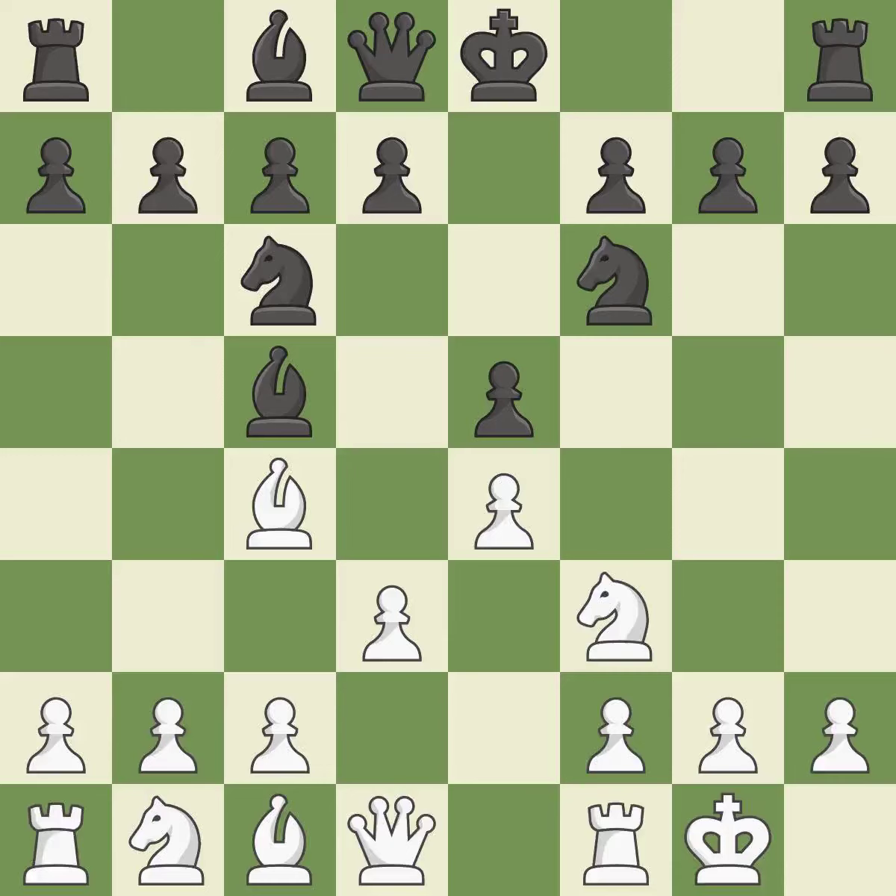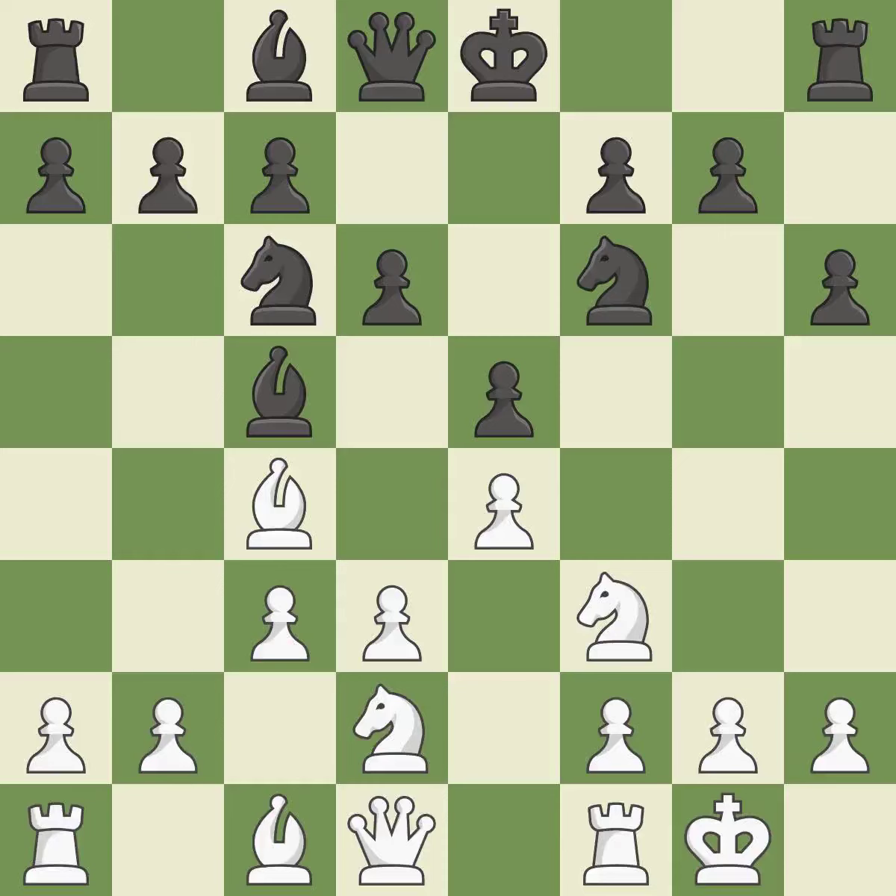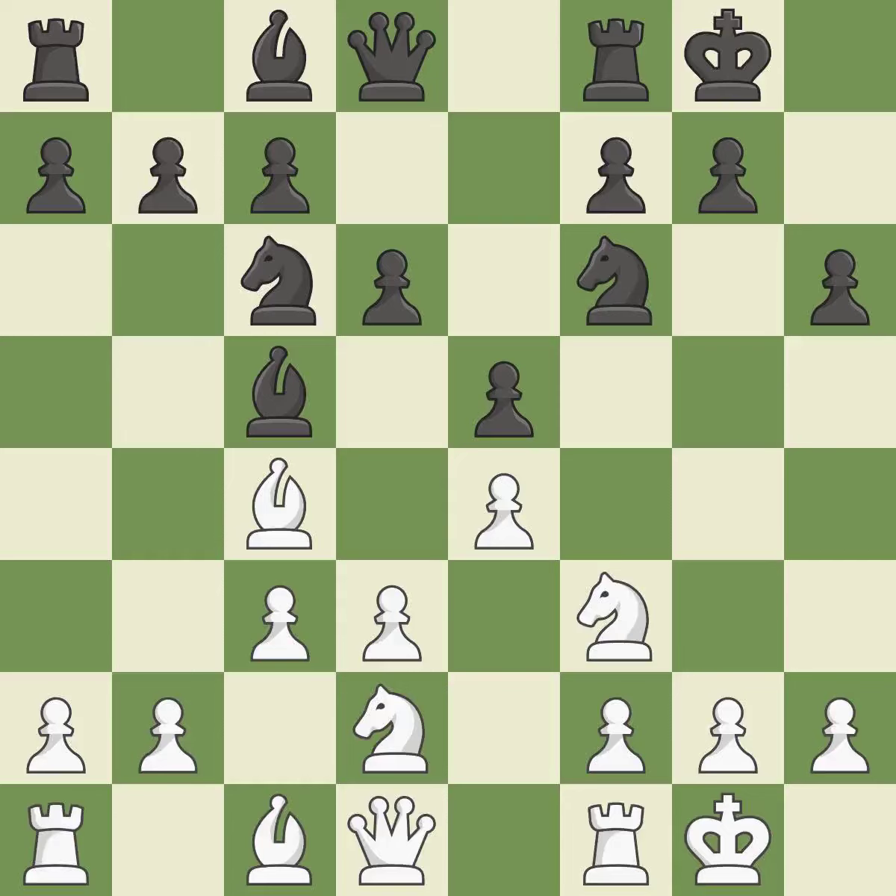Castling kingside tends to be safer because the king is further from the center. A knight moves out of its beginning square and into the action. Castling develops a rook while moving the king to a safer position beyond the board's center. Castling to the same side of the board as your adversary helps you escape some of the attacking that comes with castling to the other side.